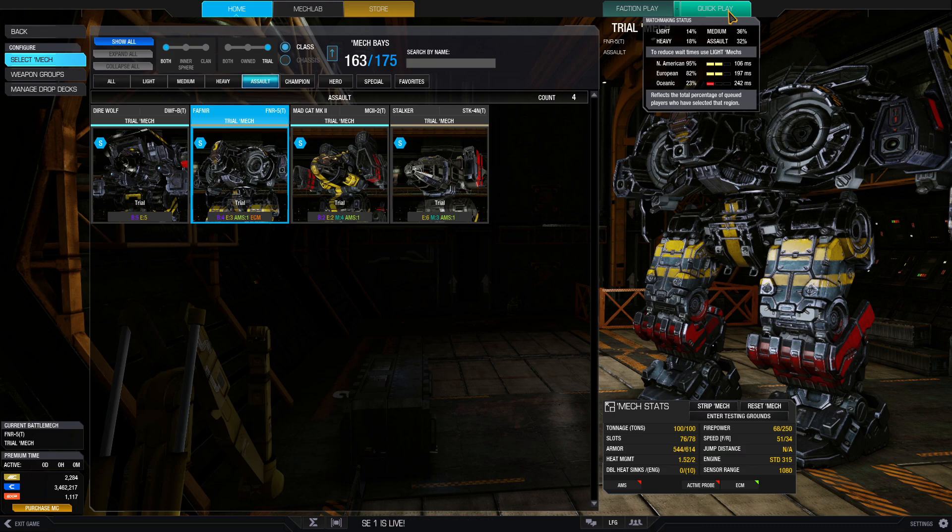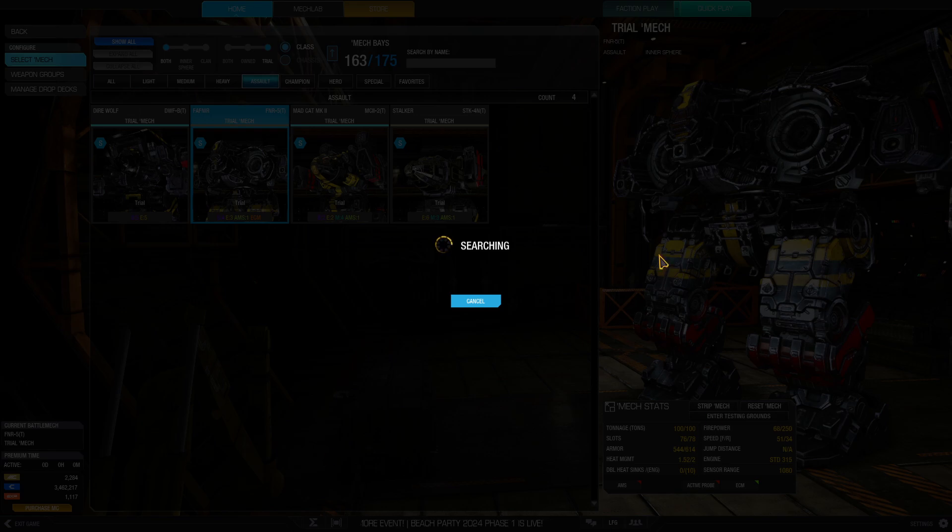If you hover over the quick play button, you can see right now there are 30% assaults, 35% medium, 22% heavy, and 11% light. That's the percentage of players in that weight class currently in a match. With it being around 30% for assault, this will take a little while to find a match, so I'll pause it up until we get into one.